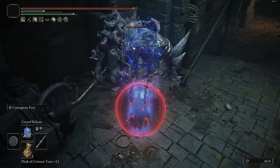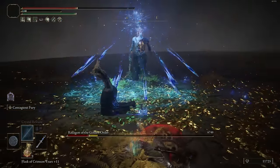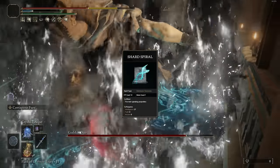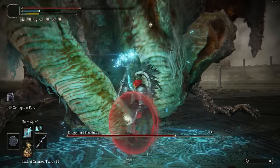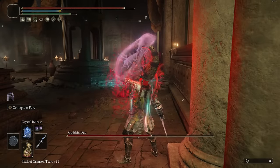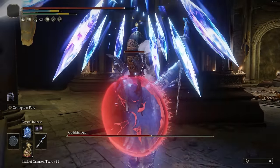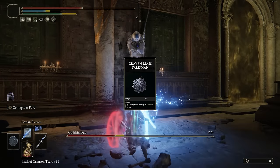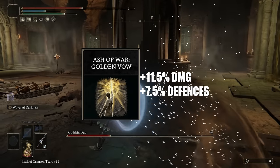Crystal Release just does so much damage. It is going to be a very long animation, but you do get some very nice hyperarmor, and that damage cannot be understated — it's incredibly good. As for the projectile options, I went with things like Rock Sling, Meteorite of Astel, and Shard Spiral. Rock Sling can actually go incredibly far, especially if you pair it with the Arrow's Reach Talisman, and Shard Spiral can actually melt large bosses very quickly. I went with Comet Azur — or Ice Storm — because this spell procs Frost very quickly and actually does it faster than every other Frost-based spell. Obviously we're going to have Terra Magica, which creates a magic pool that boosts our damage by 35%. For Talismans, we have Shard of Alexander, Ritual Sword Talisman, Graven-Mass Talisman, and Magic Scorpion Charm. And I have a dagger in my back pocket just to have Golden Vow equipped.